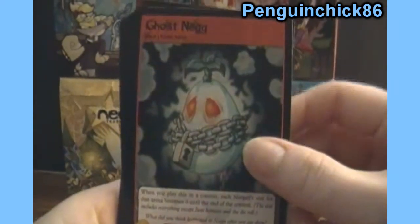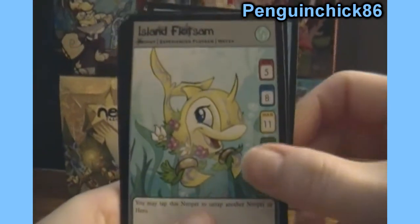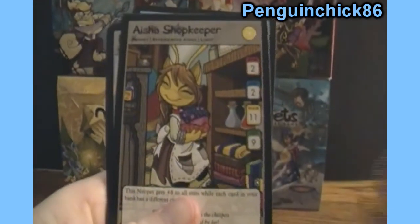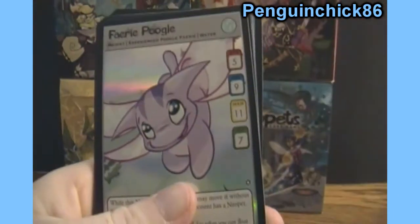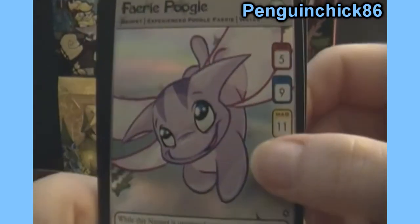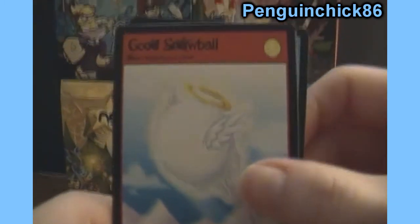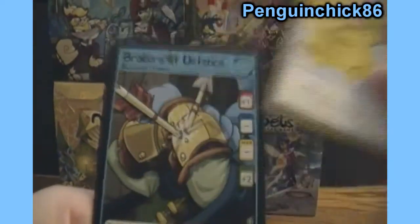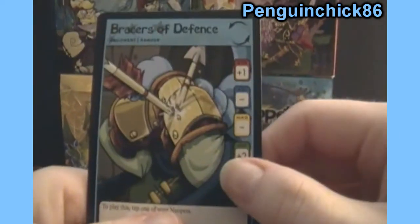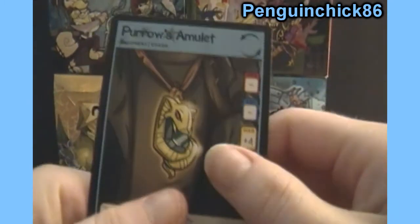Ghost and Egg, Island Flotsam, Aisha Shopkeeper, Fairy Pugle, Good Snowball, another Yellow Elefante, Bracers of Defense, and Puro's Amulet.